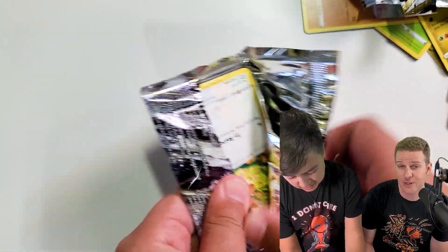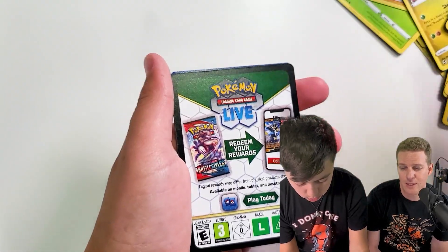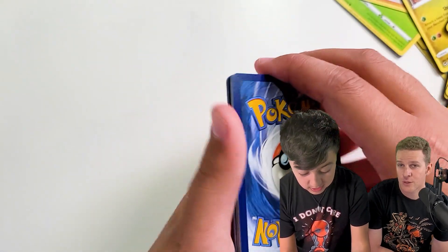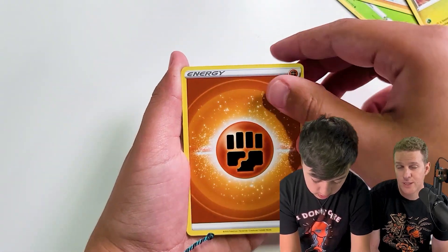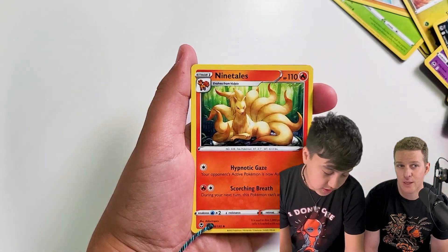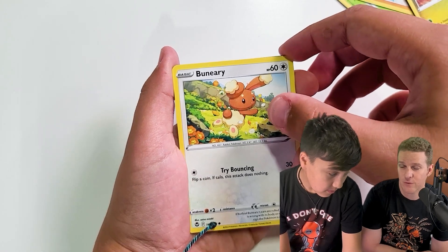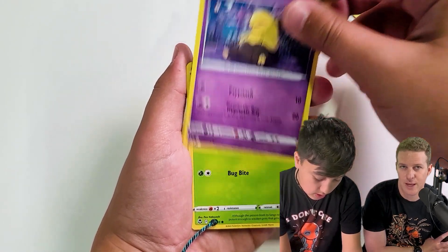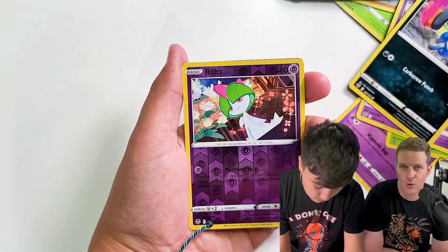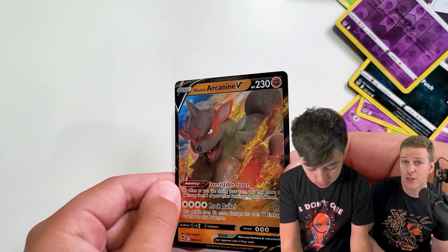They also announced that all Elite Trainer Boxes in the Paldea era will come with full art promo cards. In the Sword and Shield era, not every Elite Trainer Box came with a promo card — the most recognizable ones were the Charizard from Champion's Path and the Vmax from Shining Fates. But now it's not just a junky folder or dice or damage counters — you're guaranteed to get that full art trainer. These are huge changes.